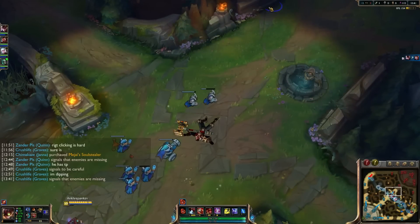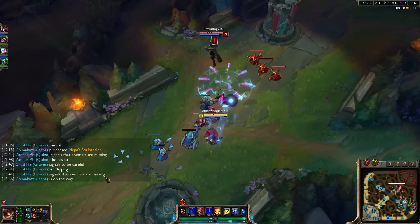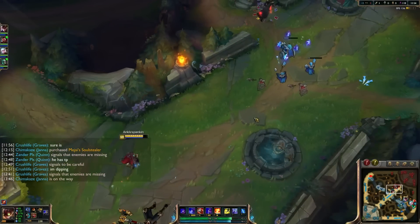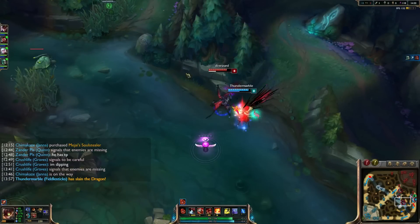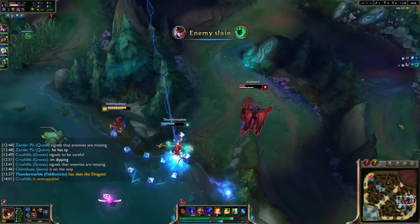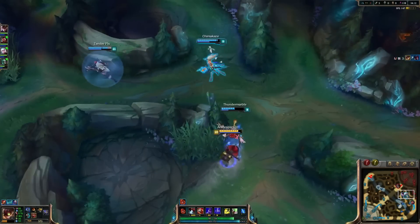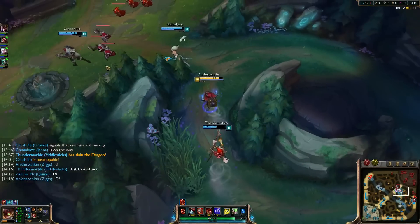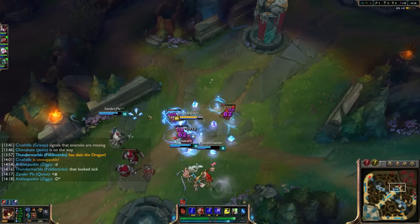That's one thing Ziggs is really good at — there are two things Ziggs is super good at: sieging and zoning. Sieging and zoning are what Ziggs truly excels at. Looks like that will be the knockup — dropping this. Xander backing off and letting me have the kill, also giving me a Blue Buff in the process. Thank you Xander for being a nice dude, just backing off and letting me have it.